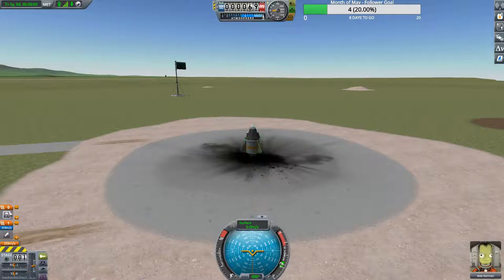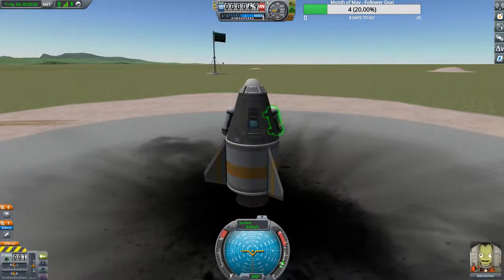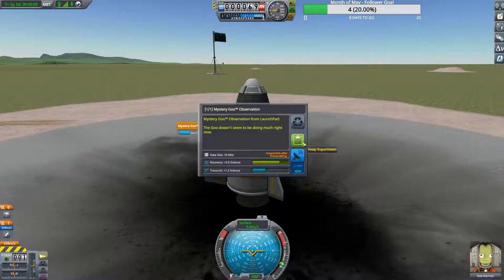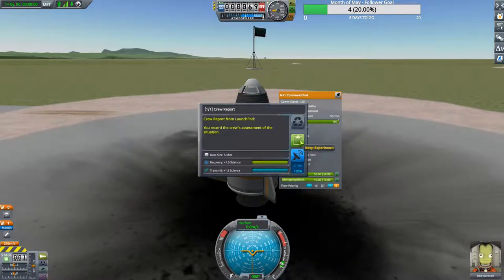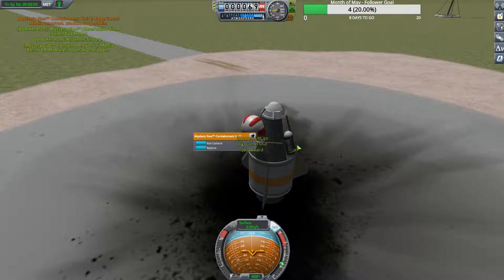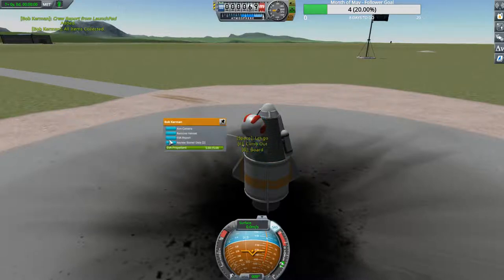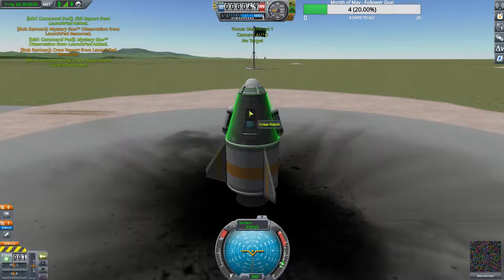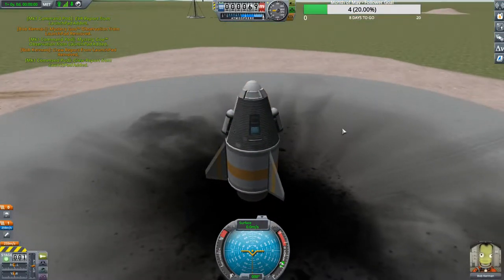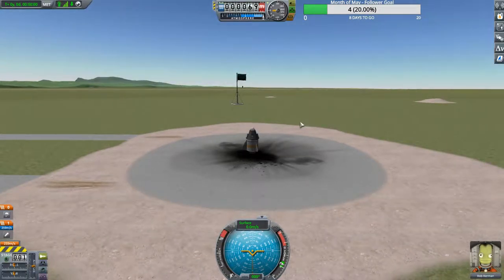Everything looks good — actually let me cancel the launch. Not nominal conditions — we've got to gain science first. With the scientist I'm able to collect data and restore that module. Also, crew reports can only have one on a command pod at a time unless you take it and store it. We'll do an EVA report. The crew report is now stored in the module rather than on the command pod. Now we shall go: five, four, three, two, one.